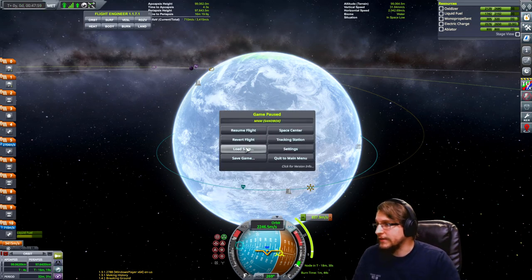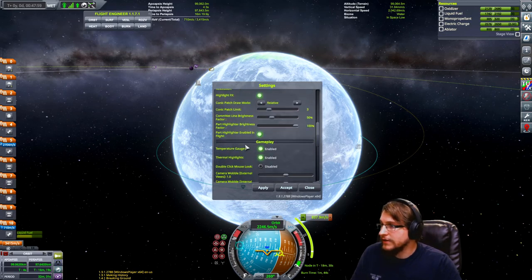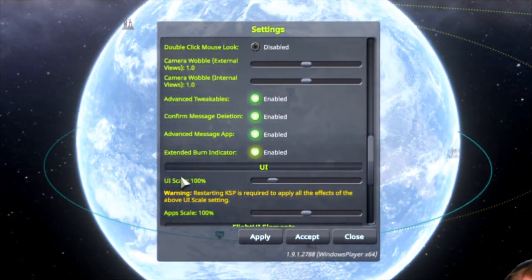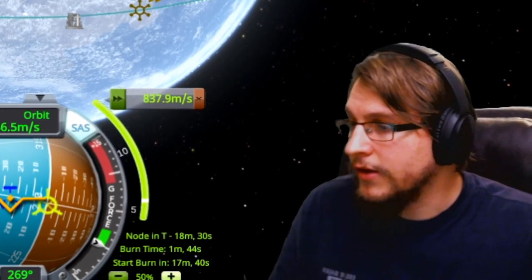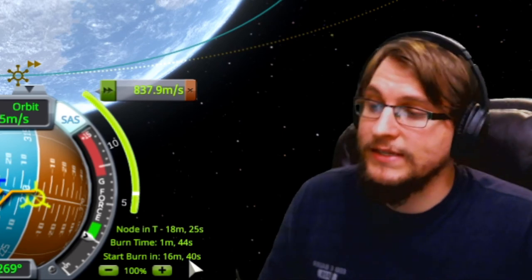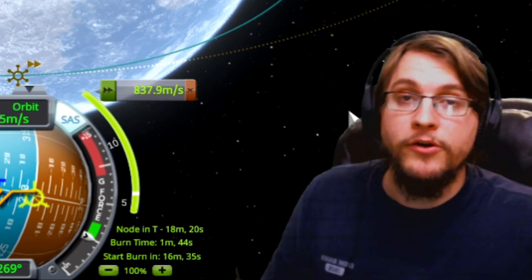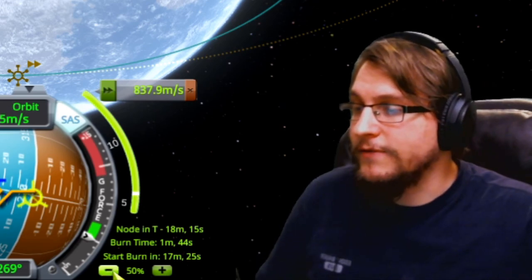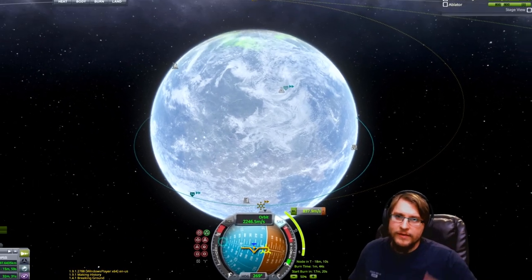To help with that, there's a setting that may or may not be disabled for you. Go into the settings and enable the 'extended burn indicator.' Accept that, and now down here it will likely be at 100% for you. We start the burn at 16 minutes and 40 seconds. Since we need to do the burn 50% before and 50% after, we're going to set this to 50% — that changes the burn start time so you don't have to divide by 2 yourself.